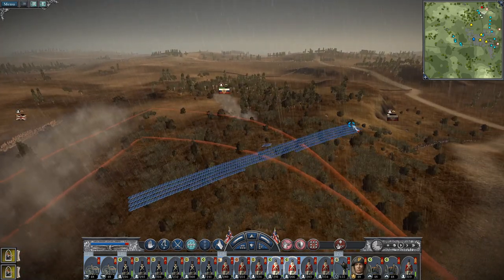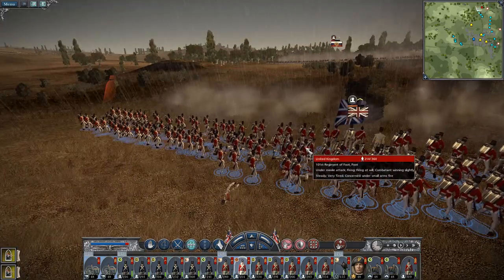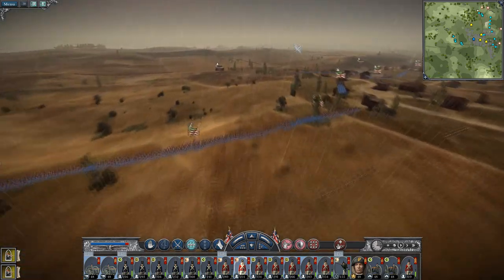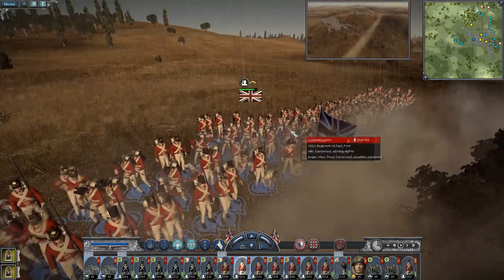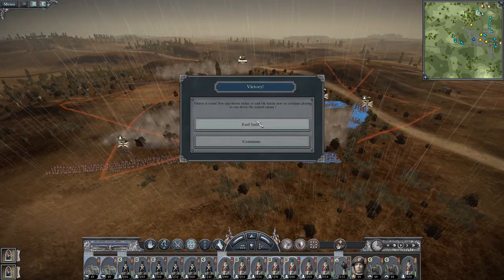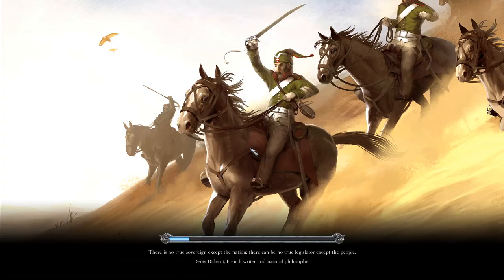It feels like the battle should be over, but you know how these things go — you have to push them. I've spent all this time just pushing them off the map. The 101st is out of ammo. Let's end the battle — that was a decent battle. Just push them back.